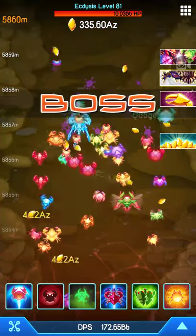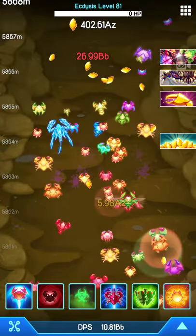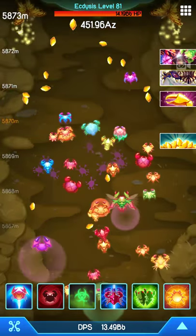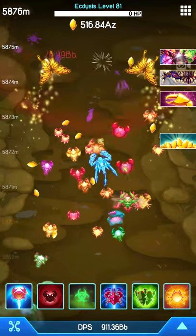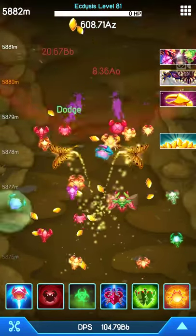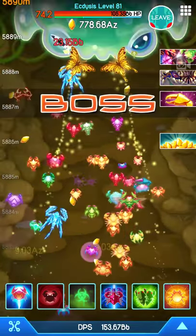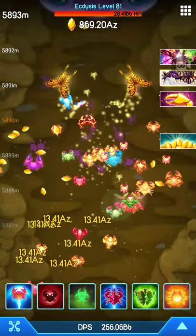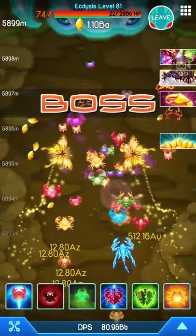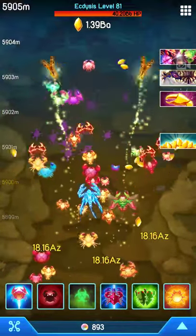Crab War Mutation Guide. Intro. If you are a new player, you may think it's impossible to get a DNA point. But at my level, I get thousands within a few hours. Currently, I'm around 80 ecdysis and average around 7,000 meters. But I have the mutation ember-tipped walkers, which double my progression speed. Anyways, enough bragging. Here's the guide to getting mutation, aka DNA points.